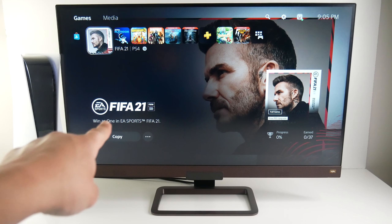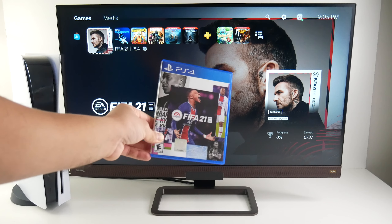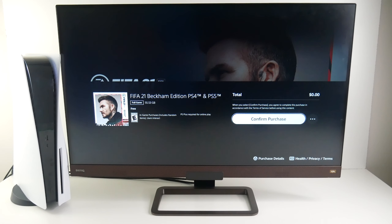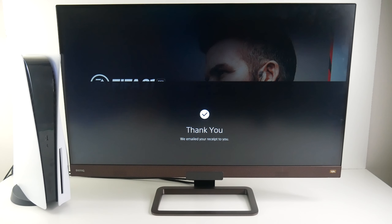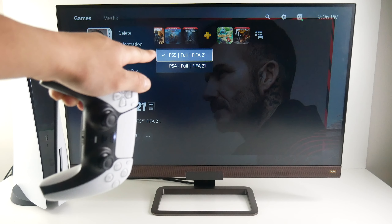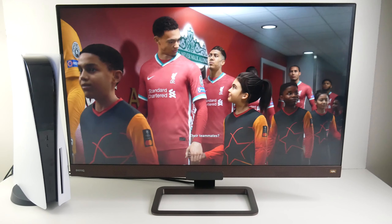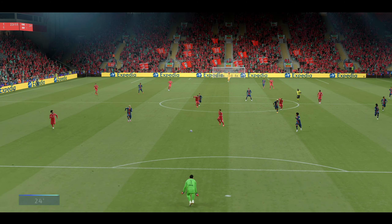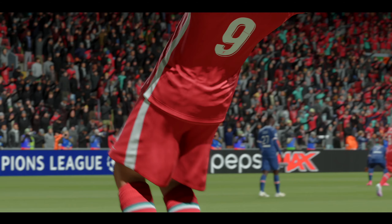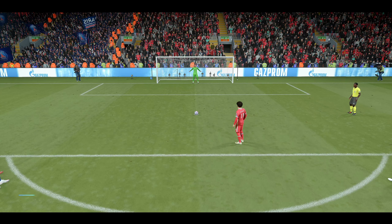Today we're checking out FIFA 21 next generation on the PlayStation 5. If you already own a PS4 copy, the next-gen upgrade is free. Once you upgrade, you'll notice two versions of the game — the PS5 and PS4 version — so make sure you start up the right one. You'll notice much faster startup and load times, and in terms of resolution you get 4K 60 frames per second.